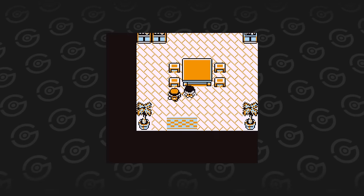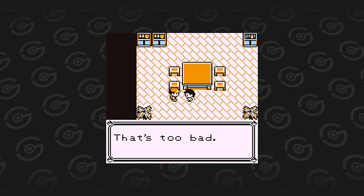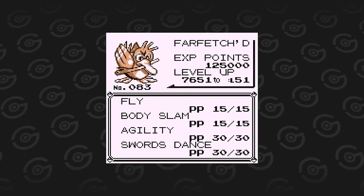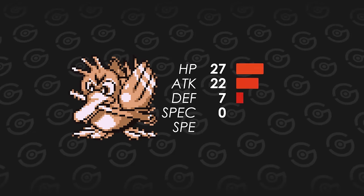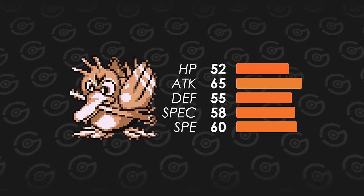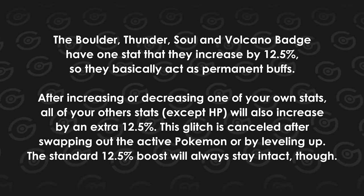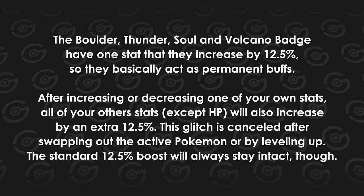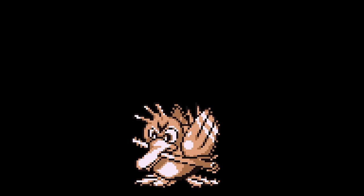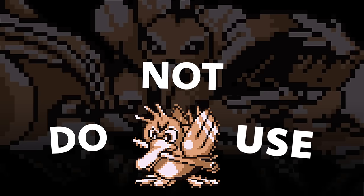Continuing on with everyone's favorite joke Pokemon in Gen 1 — Farfetch'd. It is also obtained in a trade for a Spearow, something you should keep and evolve for a better version of Farfetch'd. It has all the tools to be a great setup sweeper, but sadly its stats don't allow it to do any of that consistently. Farfetch'd can potentially make use of the Stat Boost glitch, but the increased trade EXP will level it up pretty frequently, which nullifies the glitch. It's simply outclassed by other flying and normal types.